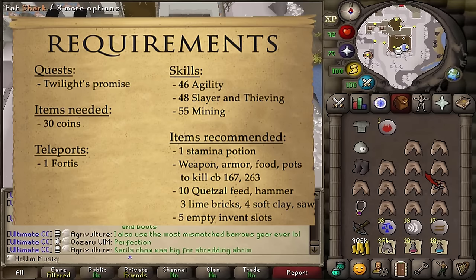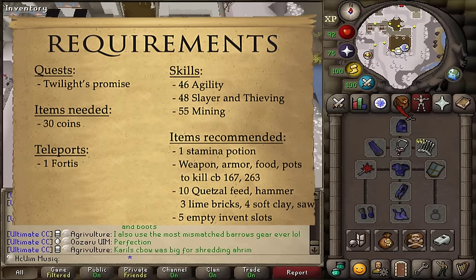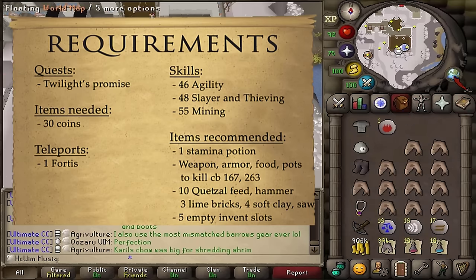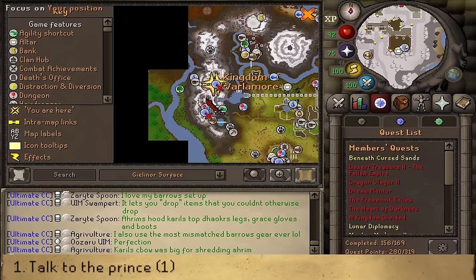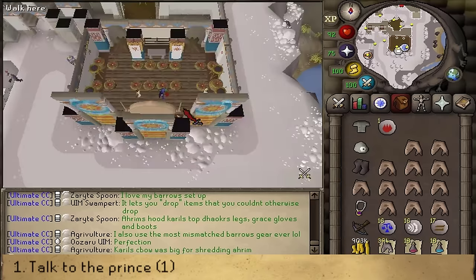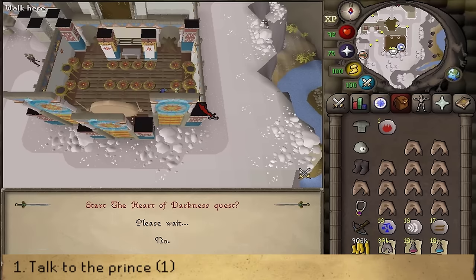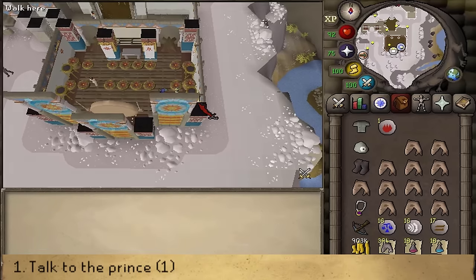For teleports, bring one teleport to Fortis as well as one teleport away for after the quest is completed. To start this quest, go to where you ended Twilight's Promise on Rilo's Rise. You can get there using a Quetzal built during that quest. At the church, charge your prayer and talk to the Prince. Select option one to start the quest, which will trigger a short cutscene.